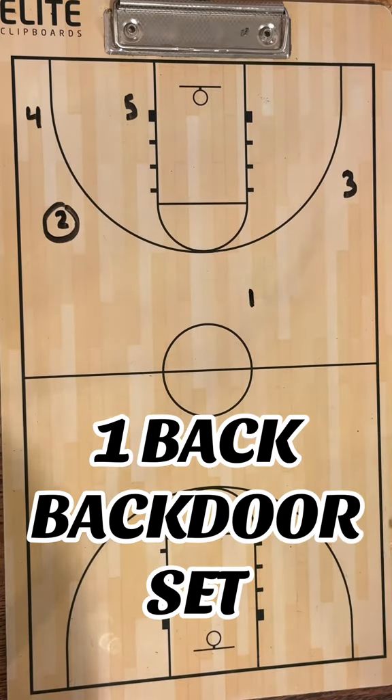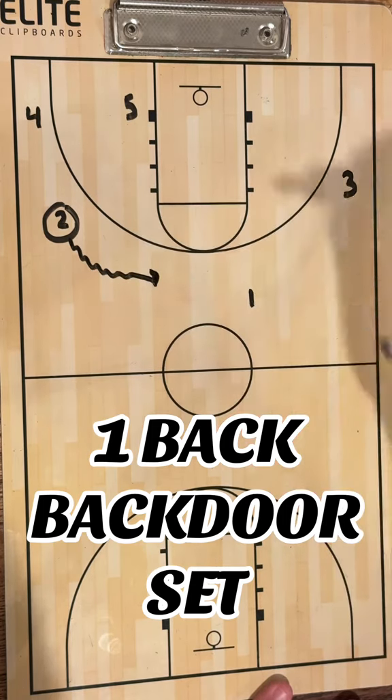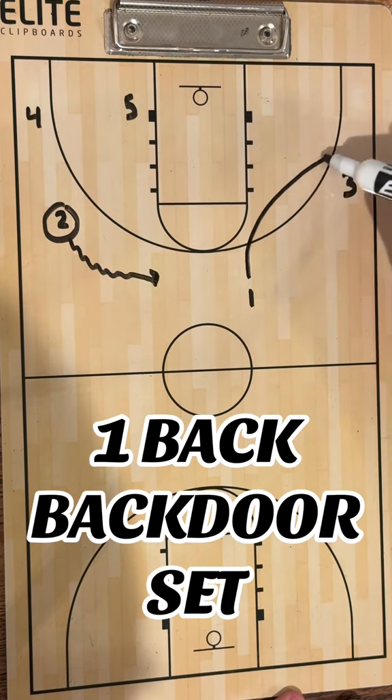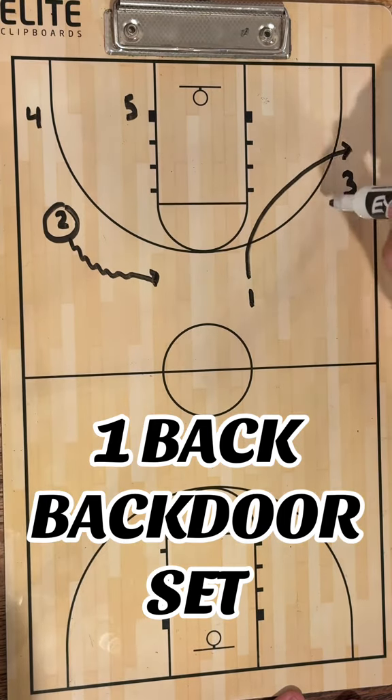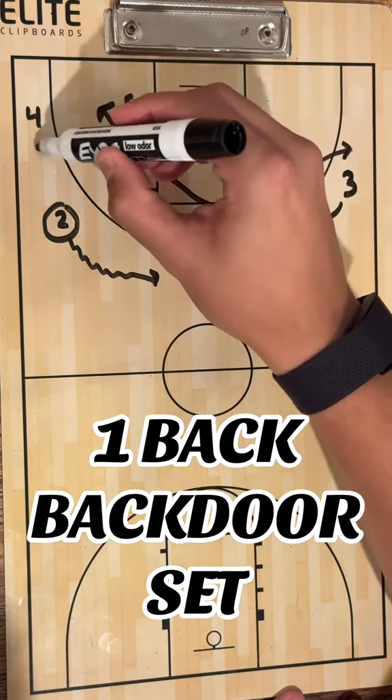Here's where the timing starts to come into play. Two is going to center the ball and going to keep the dribble alive. While that happens, one is kind of interchanging with three, and three is cutting hard off this, which is going to push four up.